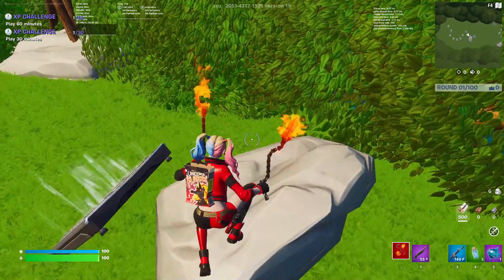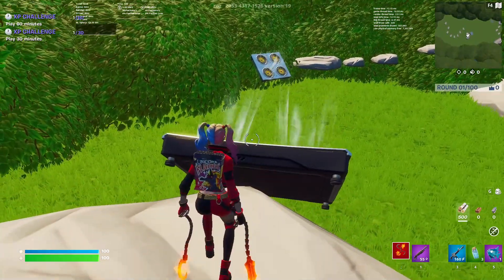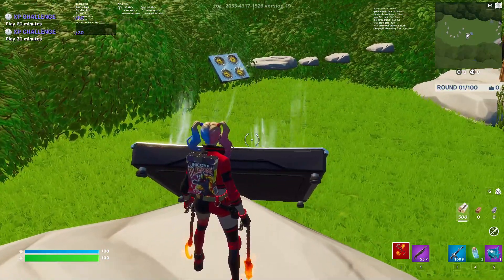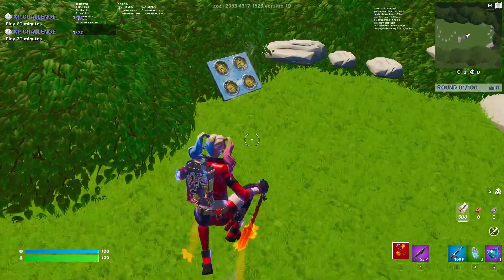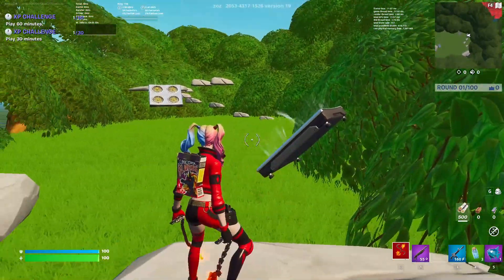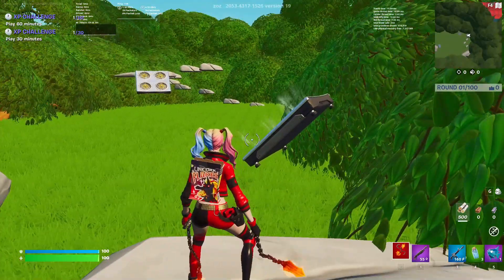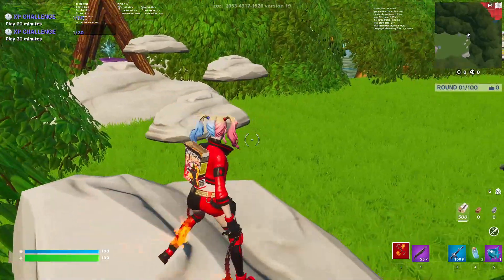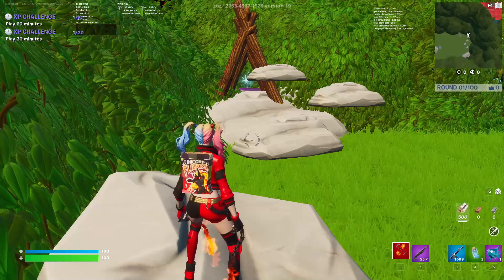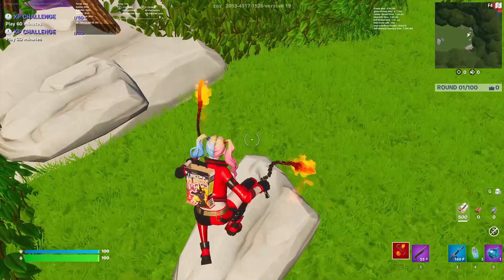When you get to this section, it's a little tricky — jump on top of this and get over to here. I almost fell there but climbed up using the sprint mechanic. It's a bit confusing, but once you do it you'll understand.